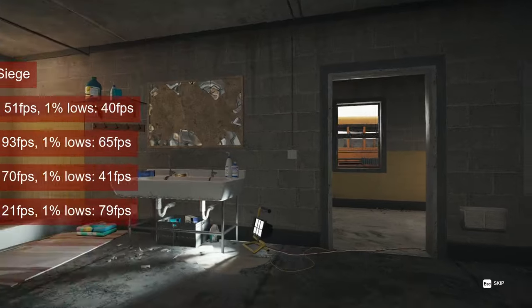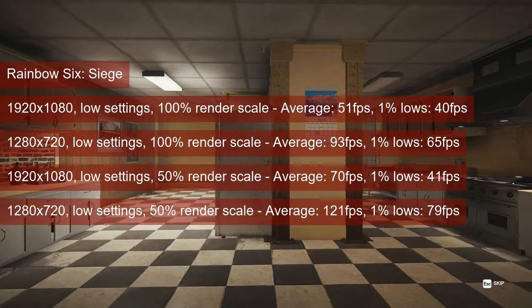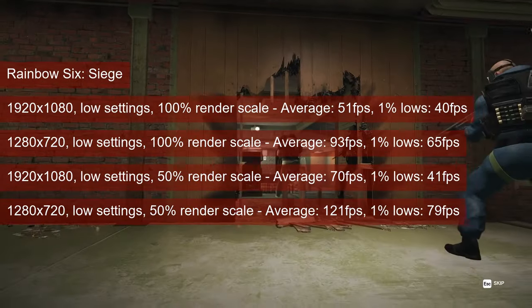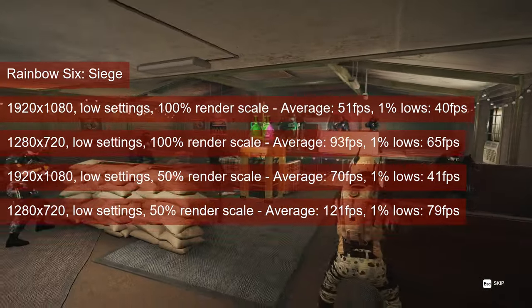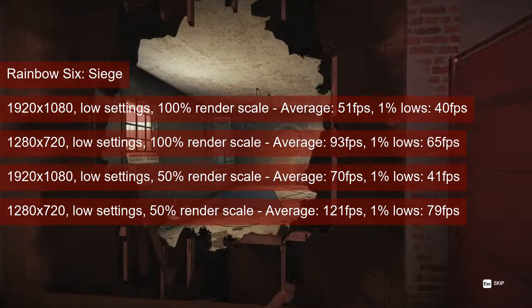Unlike in 2023, Rainbow Six Siege did not experience a regression in performance. At the lowest settings, the card averages between 51fps at 1080 resolution and 100% render scale, and 121fps at 720 resolution and 50% render scale. The 1% lows become adequate — meaning above 60 — only at 720 resolution, so stick with that when playing the game on the HD7770.